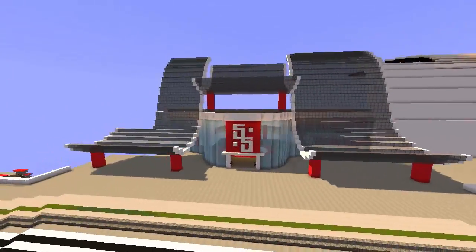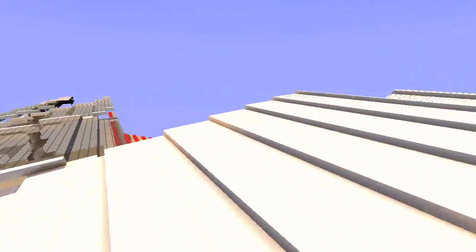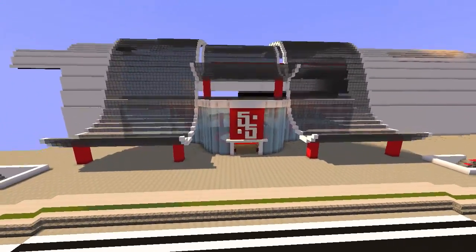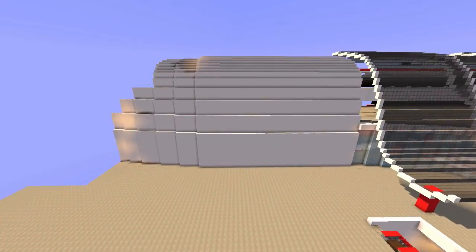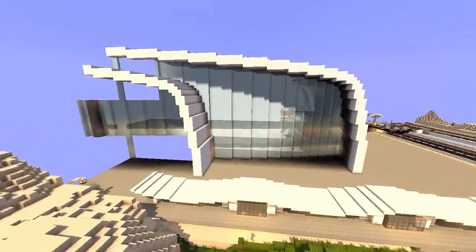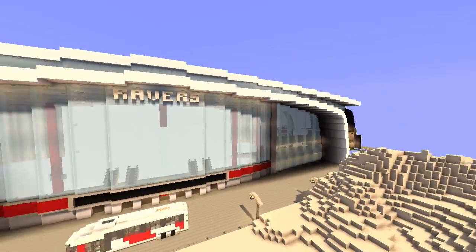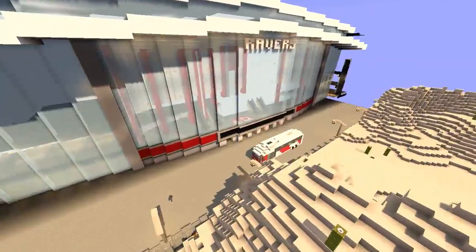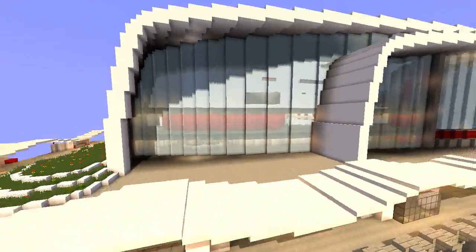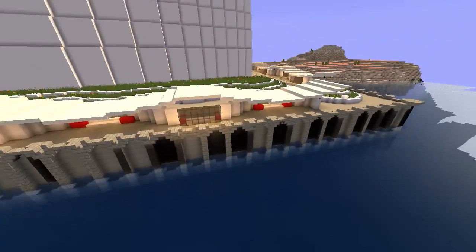It doesn't matter — it will not take away from the epicness of this stadium. We've got a train station at the side of the stadium, so when people come to the matches they get off the train station. This is the side of the stadium — look at that, it goes all the way across and wraps around. This is the logo right there — S and S — because it is built by Skull Man on the server.